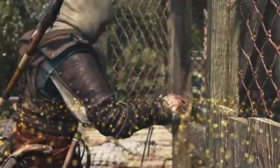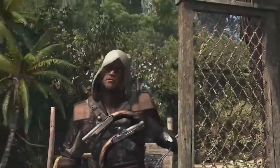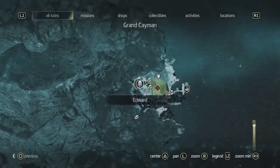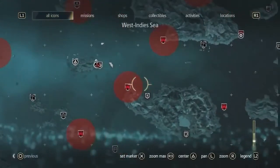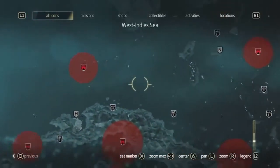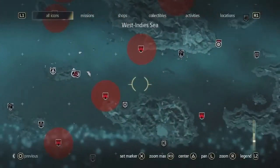We have two targets to take out — two Templar brothers. We're gonna accept the contract, and the world map is gonna show us where this contract takes place. The contract is actually very close to us. It starts in the village we're in, but as we zoom out, we want to show you the world that we have — many locations, over 50 locations, centered by Cuba, the Bahamas, and Florida up north. This is a massive world; there's a lot to find and do in this Caribbean Sea.